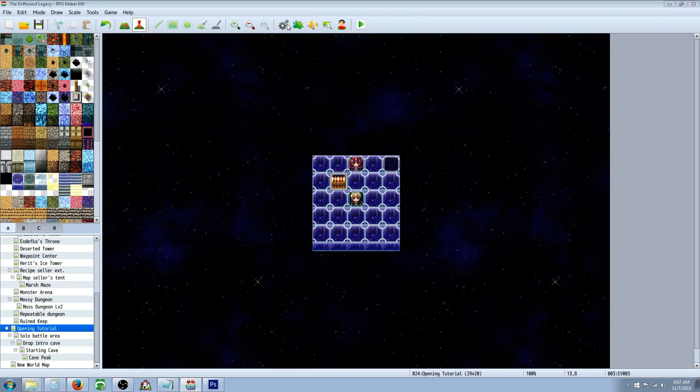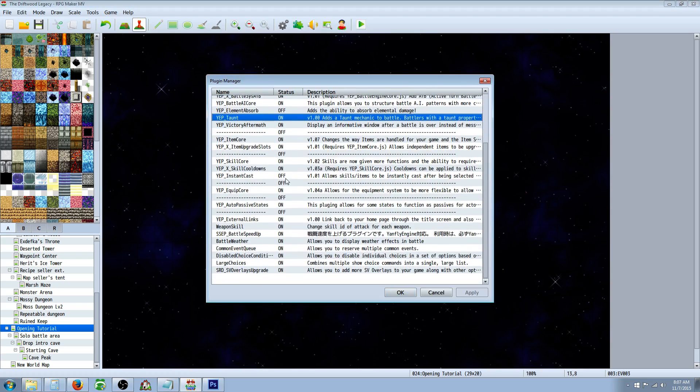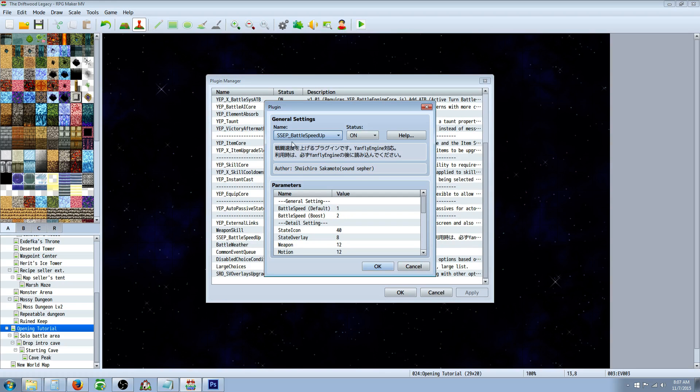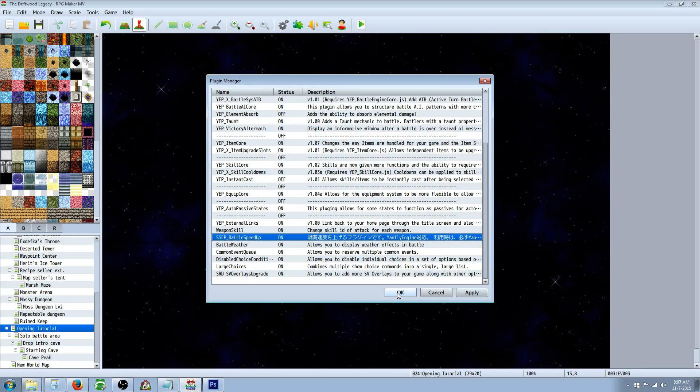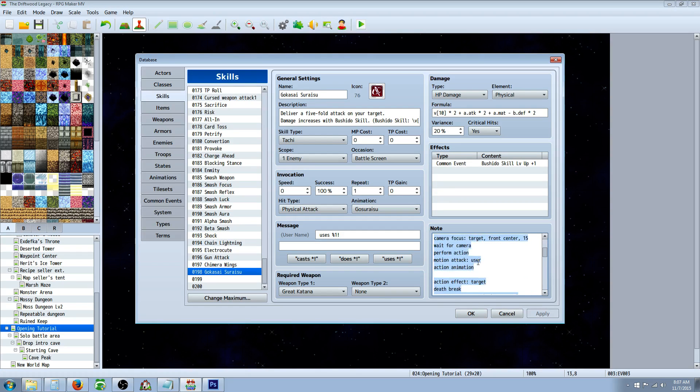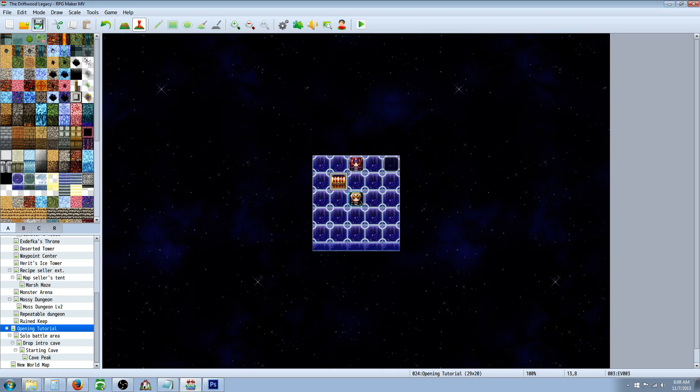Since I have the fast forward script, let me show you that quickly. It's 'SSEP Battle Speed Up' — I'm sure if you Google that you'll find it. It's by Sochiro Sakamoto. Basically all it does is allow a turbo mode when you hold down the enter button. I'm going to go back and re-edit to put in the wait for animations because I personally like it a bit slower since I can fast forward it with the enter button. Hopefully you guys enjoyed this video — thank you for watching, keep asking questions in the comments and I'll keep making videos. See you in the next tutorial.